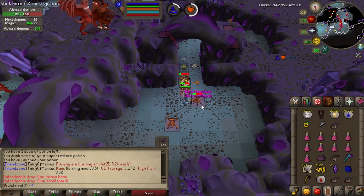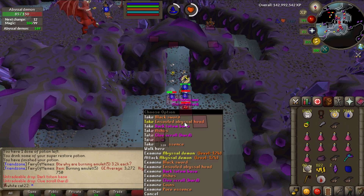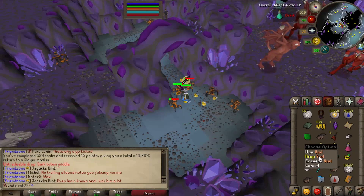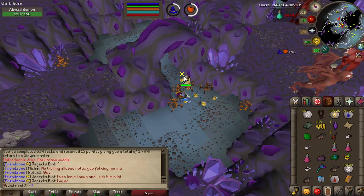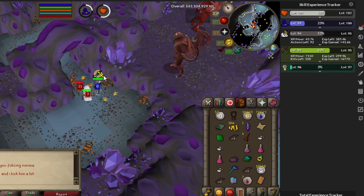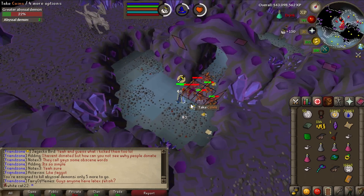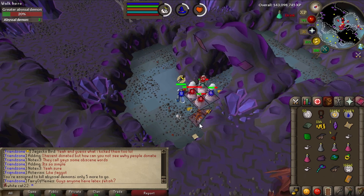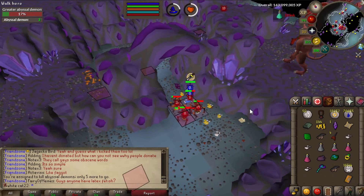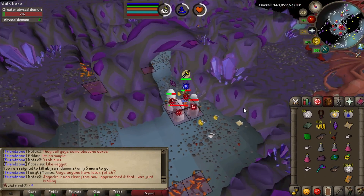I actually thought I got an abyssal dagger from this guy, but that was a black sword - I just had too many purple drops and assumed. Damn, this was actually a very nice task. I kind of love bursting now. I managed to get 43k slayer experience an hour, though it was annoying because abyssal demons teleport around and there aren't that many in one room, so compared to dust devils it wasn't the best. Still a lot of experience, got two superiors and about one and a half totems.